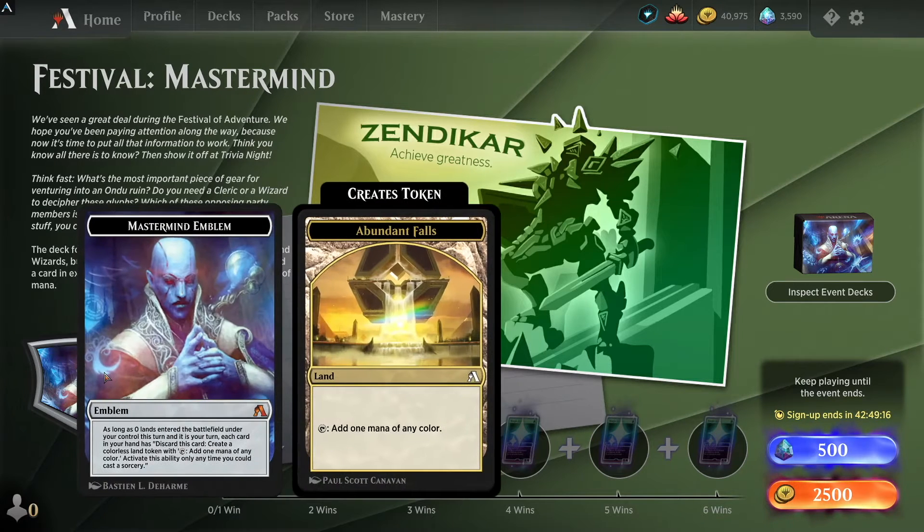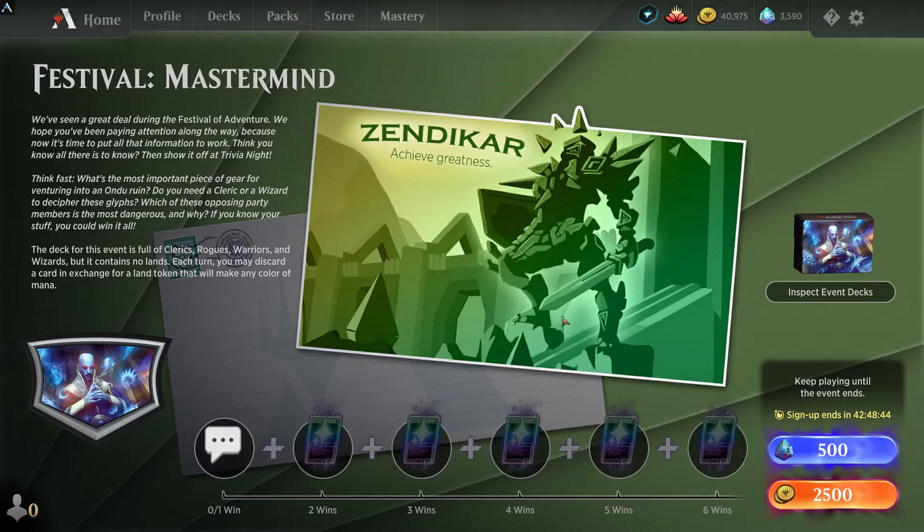There's only the one deck involved and you've got the Mastermind emblem. What happens is: as long as zero lands enter the battlefield under your control this turn and it is our turn, each card in our hand has 'discard this card, create a colorless land token with tap - add one mana of any color.' Activate this ability only any time you cast a sorcery - so first or second main phase of the game is when we can do it.